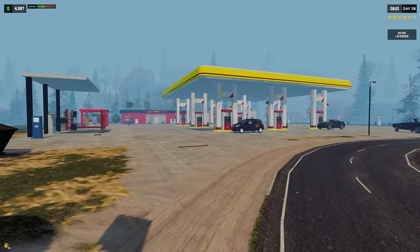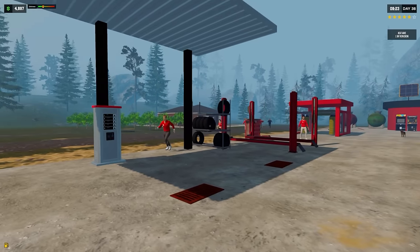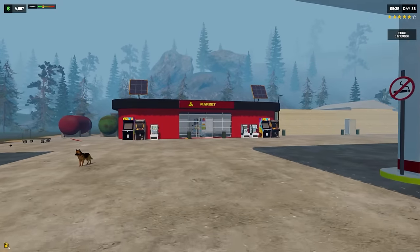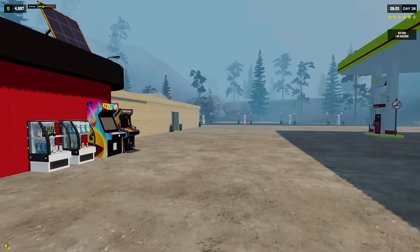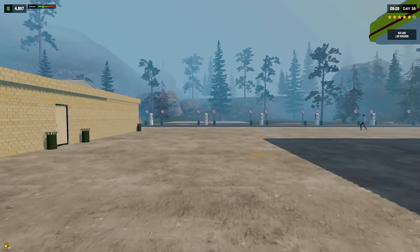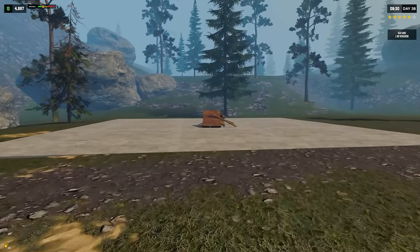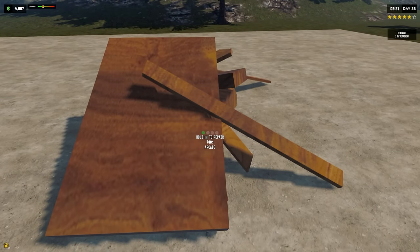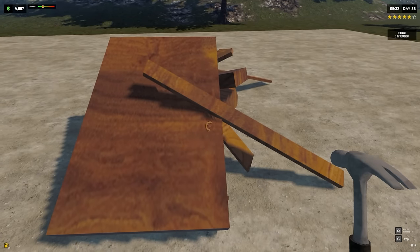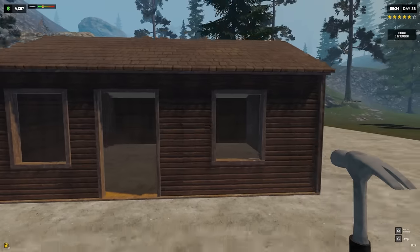A couple things have been added, so we're just gonna go through a list and check stuff out. Things may be looking a little different, things may be missing. We've got a couple of new things here — I believe there's a new building. The arcade — yep, okay, so we've got this building over here. I believe this is the arcade. We've got a hammer to repair it for 700.